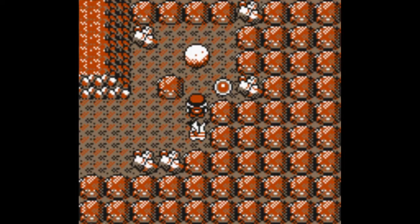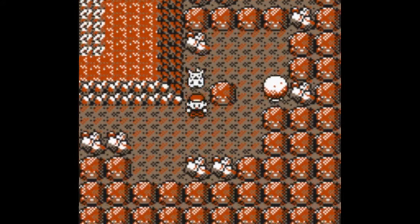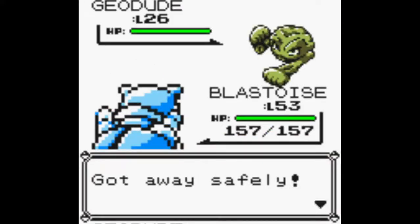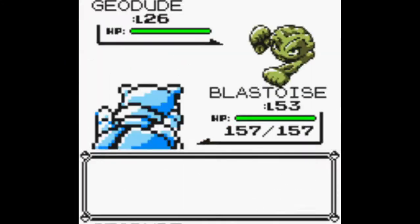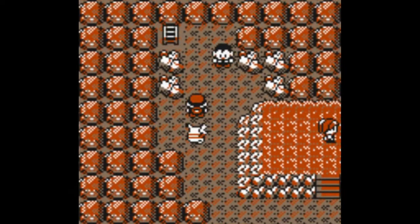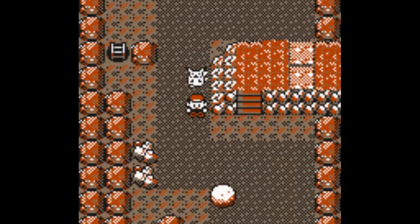Otherwise it's going to be a pain to get through here. If you want to get this one down on the spot right here on the right — that's pretty much how you do that. What it will open is that right here there was a blockade before, so now you can actually go through here. Then you can head to the left. If you head to the right and go up, there's a couple of items you can get — I think it's a Rare Candy and a TM, but I'm not too sure about that.